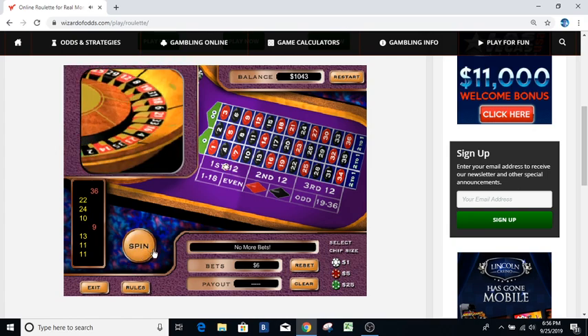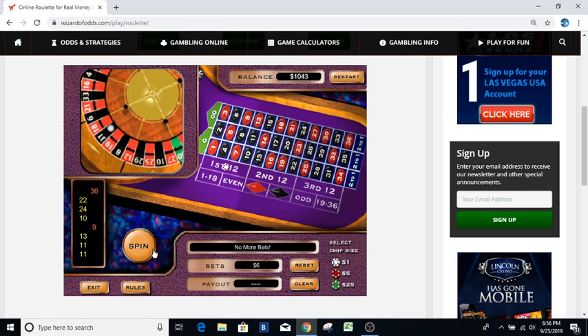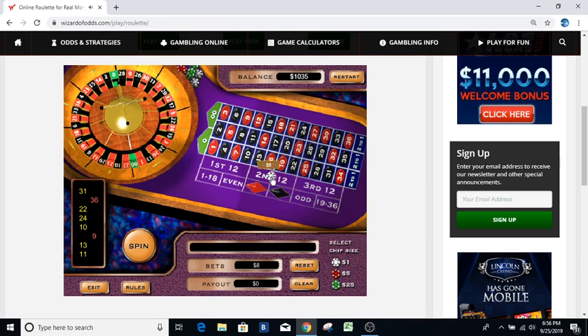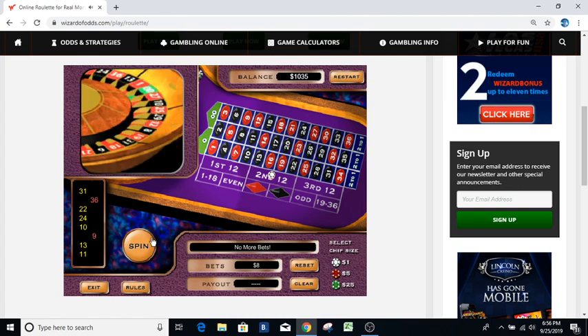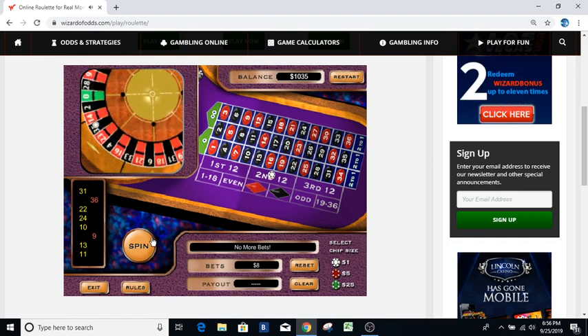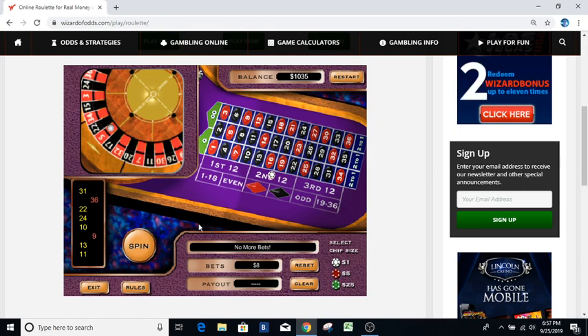No matter what system you play, eventually it's going to lose. I just put money on the table — two things are going to happen, I'm going to win or lose, and that can happen eighteen or twenty times in a row. Thirty-one came out — that's a loser. Now we're doing the bounce with our eight dollar bet. We had 31 and 36 — that doesn't constitute a bounce because it's in the same area. Twenty-two is actually the bounce, so that's our eight dollar bet — and five is a loser.